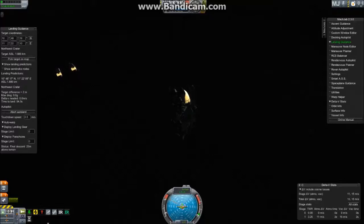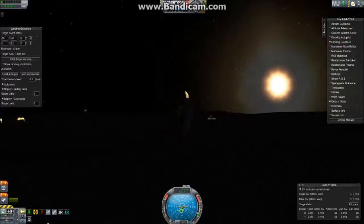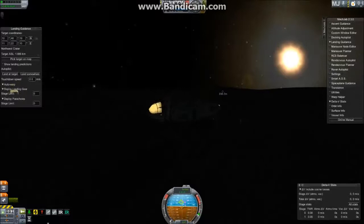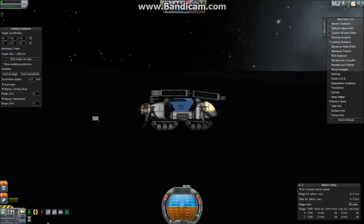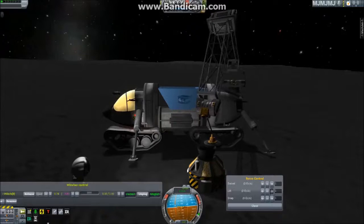Here we go — the final approach with almost nothing left in the tank. And down we go. Look at that, perfectly landed. And now to demonstrate the recovery and recycling of the landing package which we've jettisoned off the back of the vehicle.